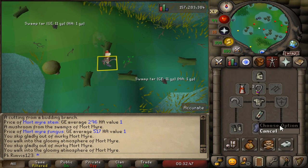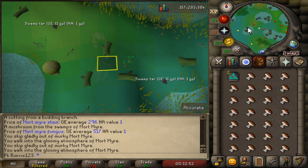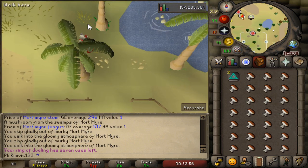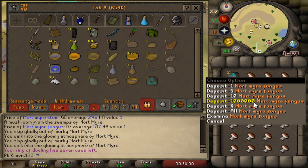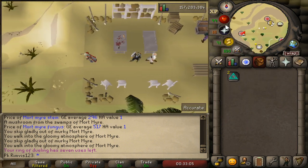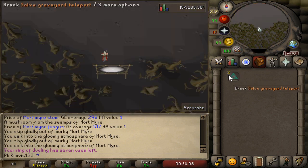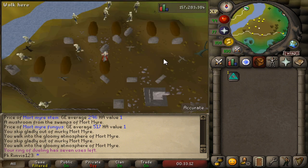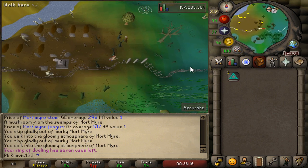Once you've got a full inventory, use your Ring of Dueling and teleport to Clan Wars. After you teleport to Clan Wars, just run to the chest, deposit everything. The best thing is you're not going to need to pray or anything. Just come to the Castle Wars Portal and teleport back — you'll end up back at the spot. Then just repeat the process.